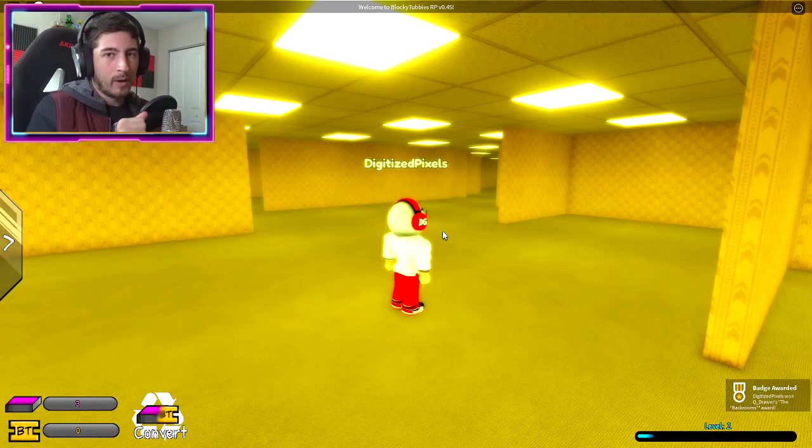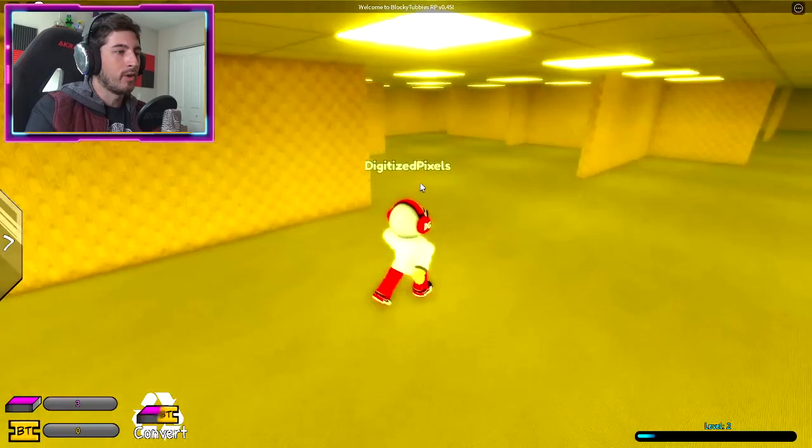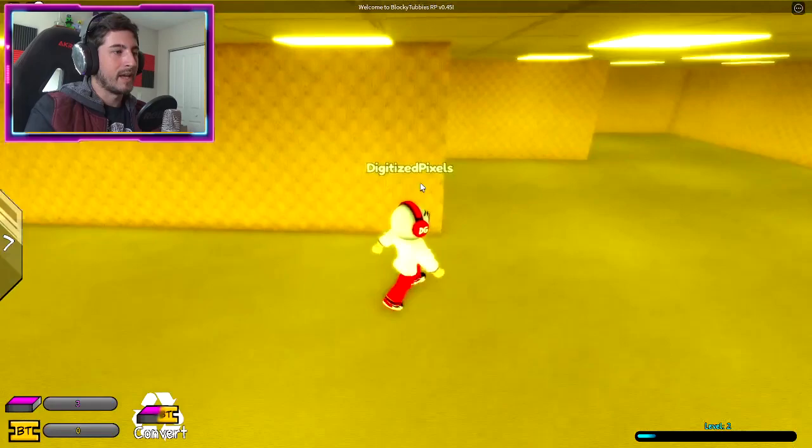What we're gonna do then is drop down here and drop into this dark abyss. It will then teleport you into the back rooms, which will give you the back rooms badge. Now we've got to escape — once you're here, go off to the left side and then forward all the way, and just hug the left wall.